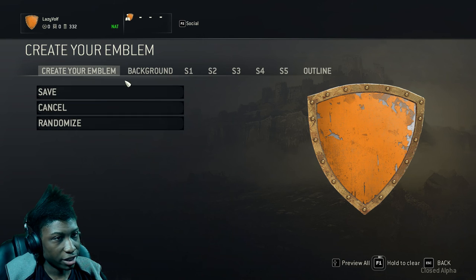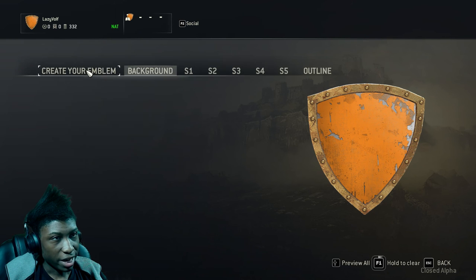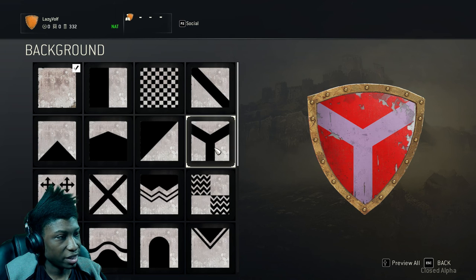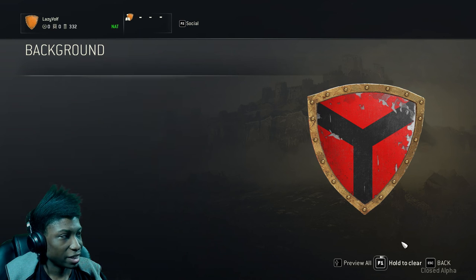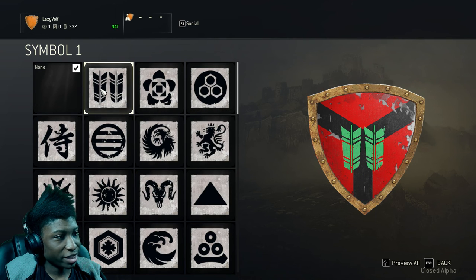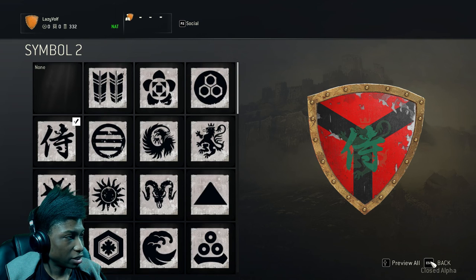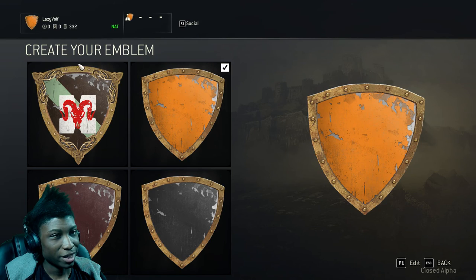You can go over here to edit your emblem. I have all kinds of different backgrounds. You can change the colors to anything you want depending on how many colors the design has — this one has two. You can also look at the symbols; it's basically layers where you can put different symbols over another symbol. You can build up your own unique emblem design.